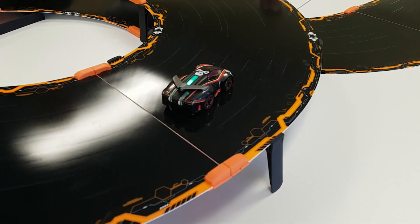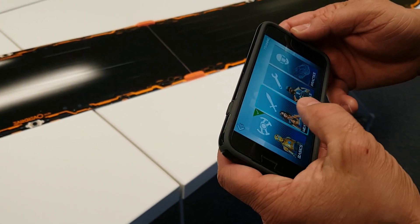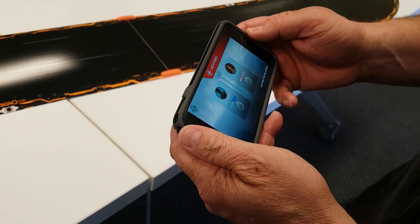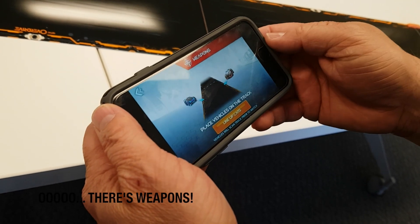It's in training mode — oh, that's why it's slow. Is it supposed to be faster? I think you can only go so fast. Now get to learn about weapons. Scan new track. Line up cars.